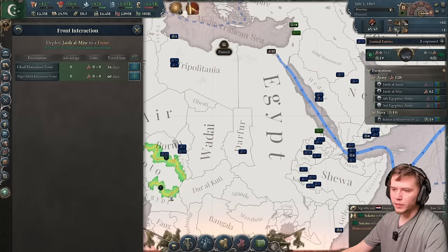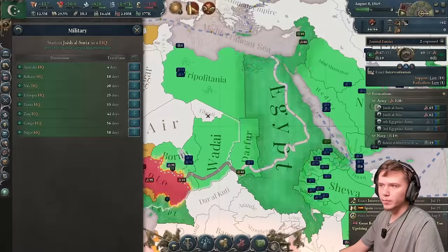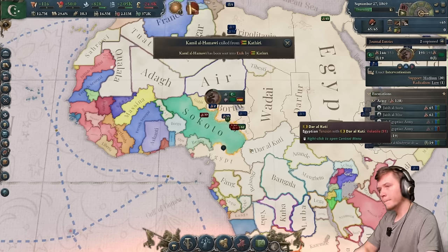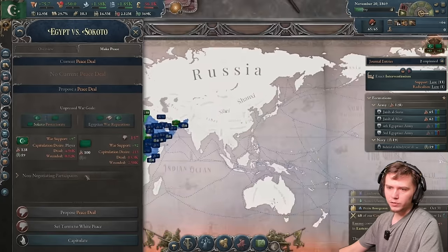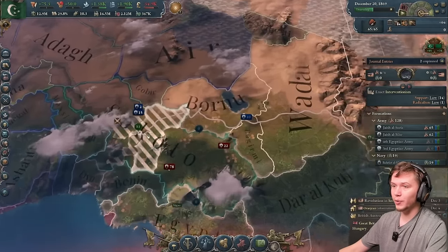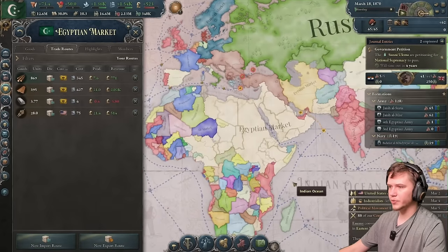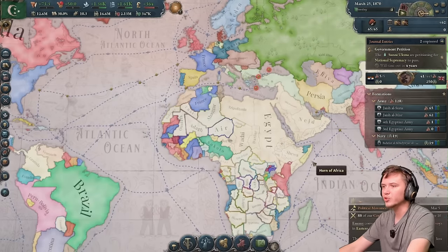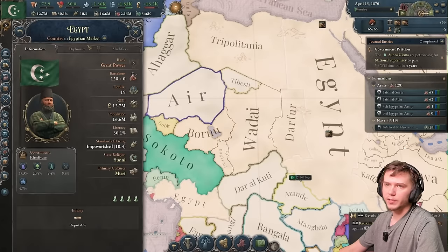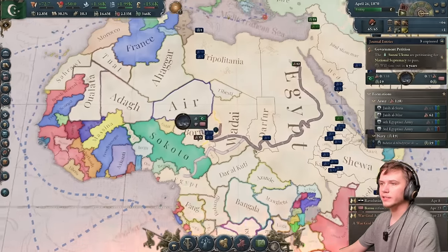We look at the Egyptian market — it's demonstrously huge. I annex Bornu directly. We can start colonizing the Sahara and challenge France for their colonies. Our forces smash through the remaining opposition. We now have all the states we need to form Arabia. We're very close to pan-nationalism — nine months left. Once we have pan-nationalism, we form Arabia. We reduce more autonomy on the final states.